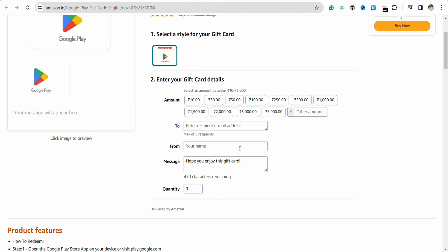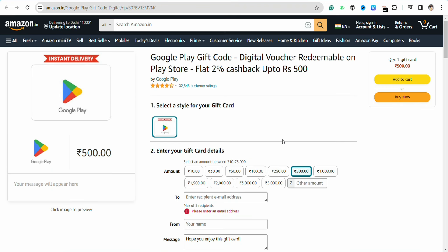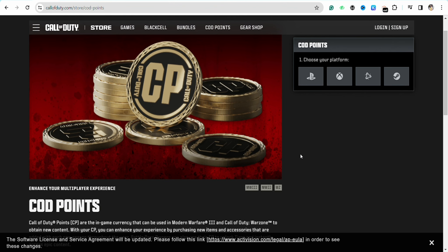Select the amount that you want on your Google Play gift card — the amount you'll use to buy your Call of Duty points. Select the amount, for example I'll select this much, and just enter the recipient name. In this case the recipient would be you, because you're going to use this Google Play gift card to buy your Call of Duty points.